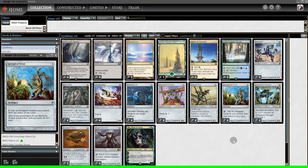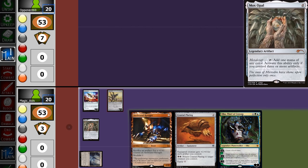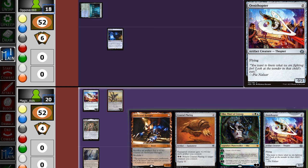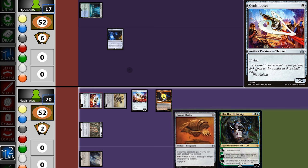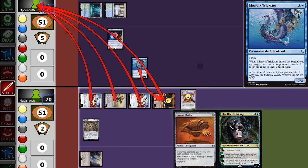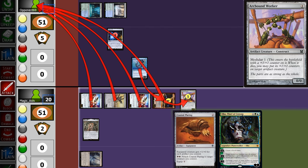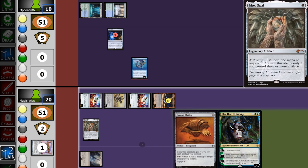Opening hand is alright, so we'll keep it. We start with Ornithopter and pass back. Opponent starts with Aether Vial, we pull an Ornithopter, play it, and play a Ravager, then swing for 1. Opponent plays land and passes back. We play a Worker and swing. Opponent flashes in a Trickster — in response, we sacrifice the Worker making the Ravager a 4/3. No blocks, opponent goes to 10.